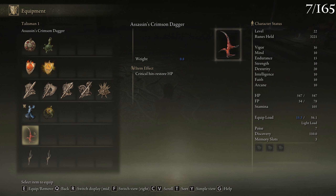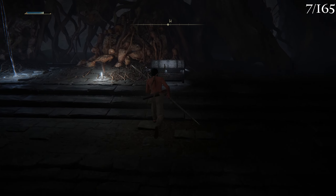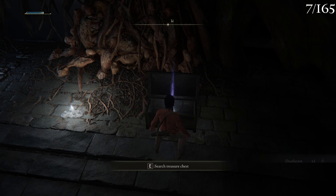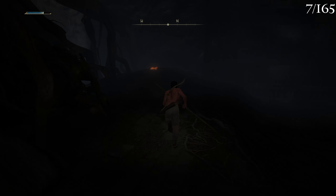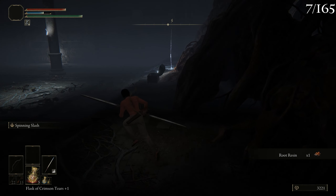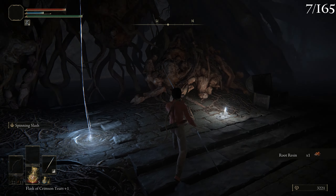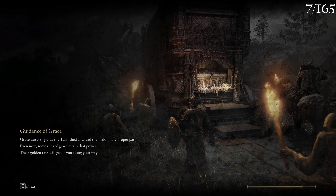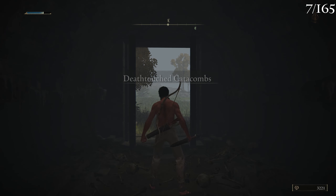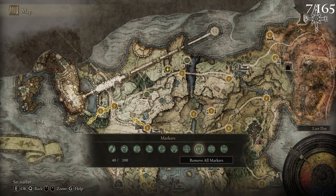Wait, is this not one of those bosses you can kill in one shot? What is this? Oh, this is the Assassin! So this is basically someone I'd want to be, although daggers seem too close-combat — you need to be way too close. Okay, that was really easy! Assassin's Crimson Dagger — let me check: critical hits restore HP. Critical hits are backstabs or front attacks when enemies are staggered. I don't really like that to be honest.